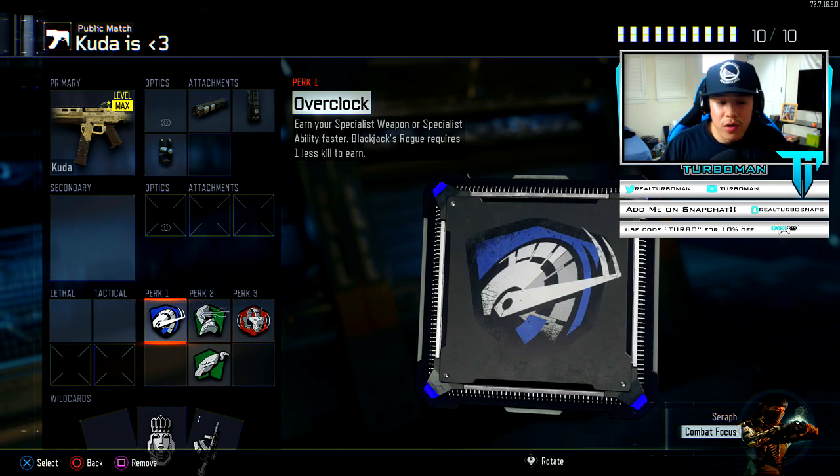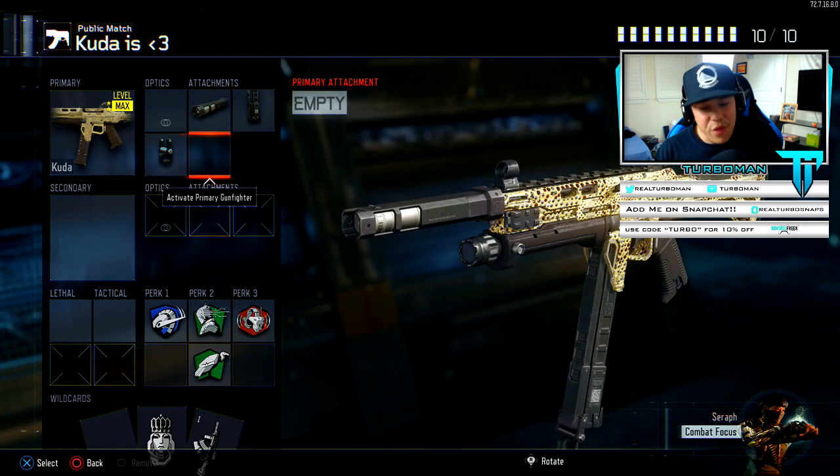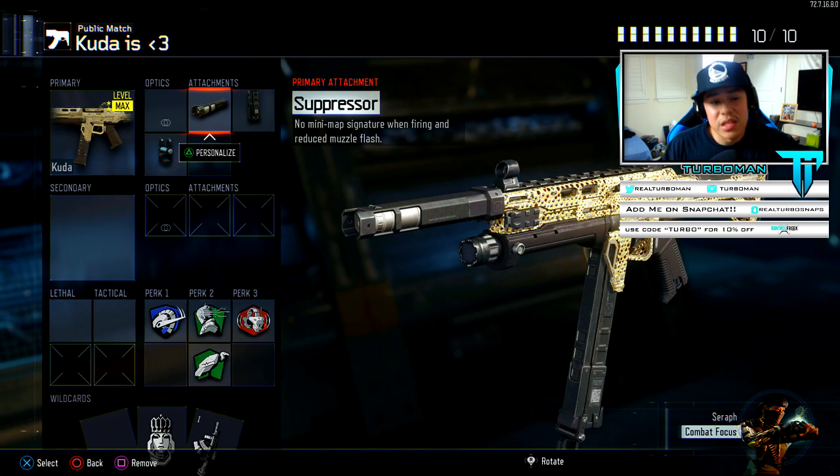The reason I use Overclock is because I've been playing a lot of Nuketown lately. Overclock is a really great perk for Nuketown — it lets you move around the map a lot more. Hardwired and Scavenger are perks you'll see me use in all my other classes because they negate so many different things. Awareness lets me use a suppressed weapon — if I'm playing solo against a party, I don't want to fire an unsuppressed gun and show up on the mini map.